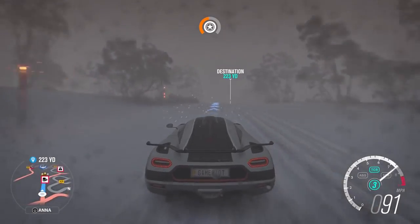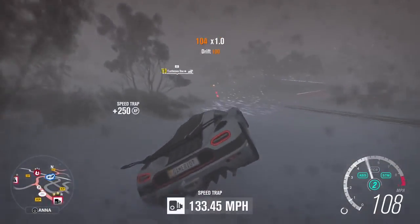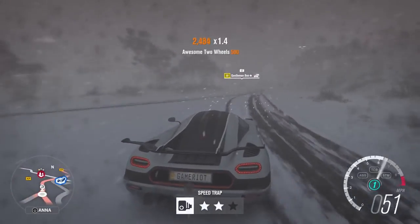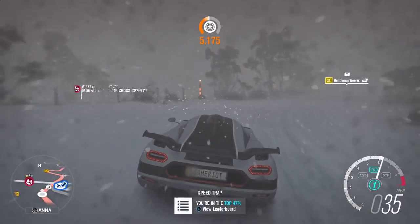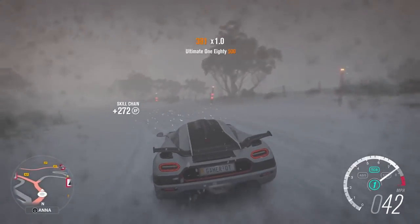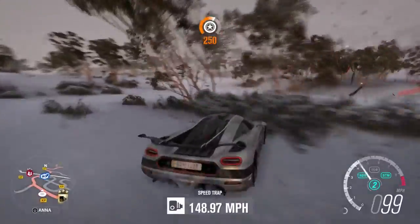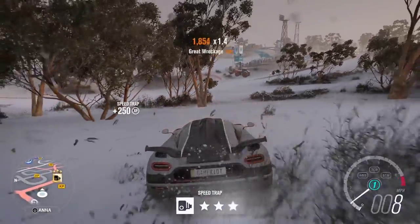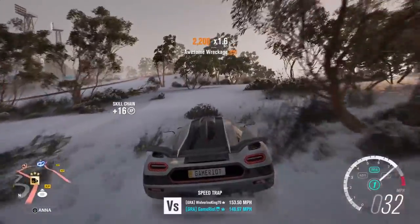If I just go straight it might be quick enough. It's not quite going to make it. That's definitely not three stars. 12 miles an hour — we can definitely do better. I kept losing grip, which makes sense with the Koenigsegg in snow regardless of tires. 148 — new personal best! Yes, three stars! 21 seconds — smashing it!